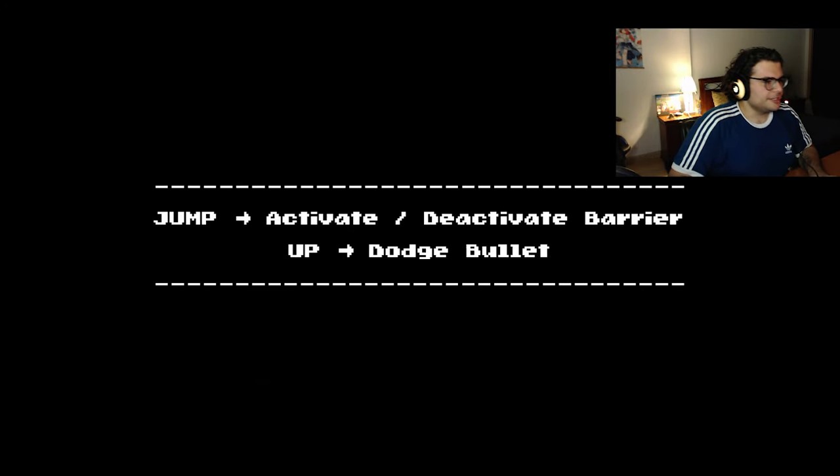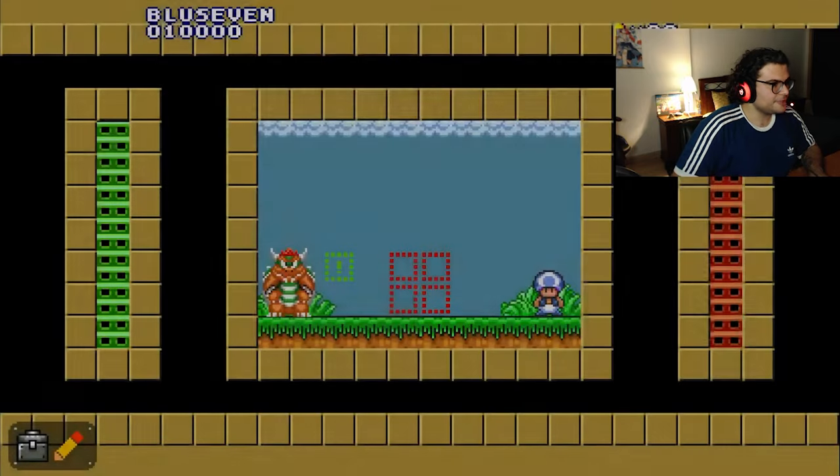Darius is just raring to go. We're given some quick instructions: jump deactivates or activates a barrier, then pressing up dodges incoming bullets. Let's do just that.